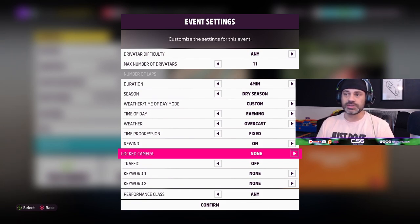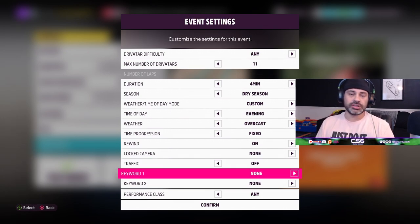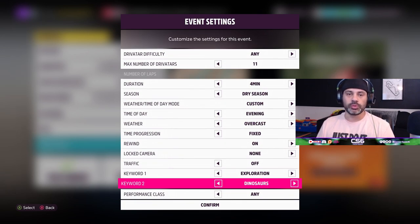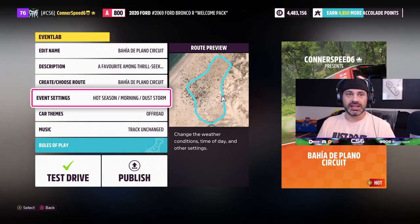Locked camera takes us back to blueprint events from Forza Horizon 3 and 2 where you can actually lock the camera and set that up in advance. You can turn traffic cars on or off as well - so if you want a really difficult event with traffic on, that's interesting, or have traffic off if you prefer. Here is where you select your keywords for the event, which makes it easier for people to find your event based on what they're interested in playing. Performance class is basically just what we selected earlier - D class through X class or open.